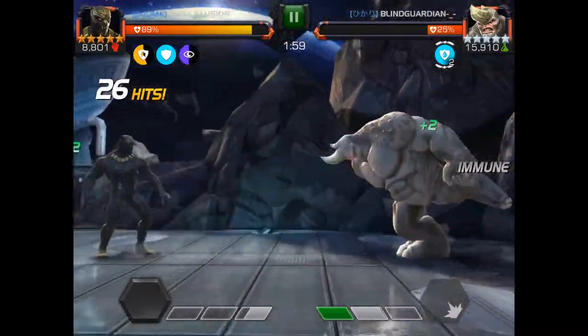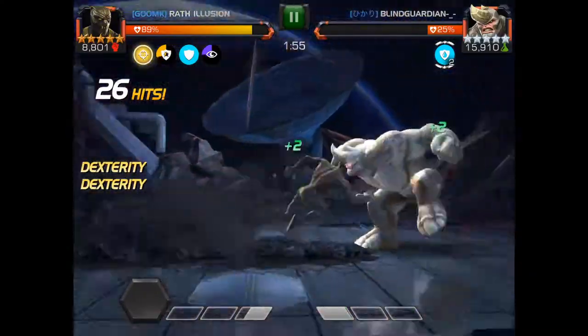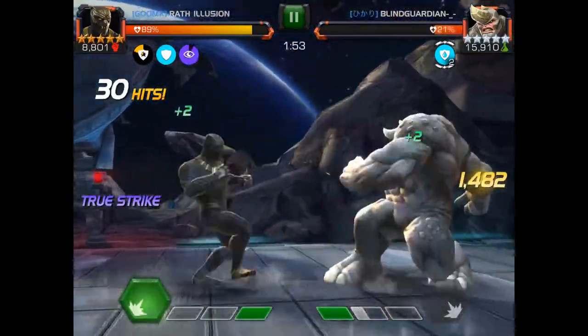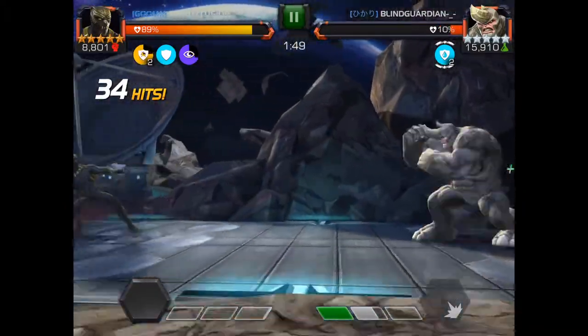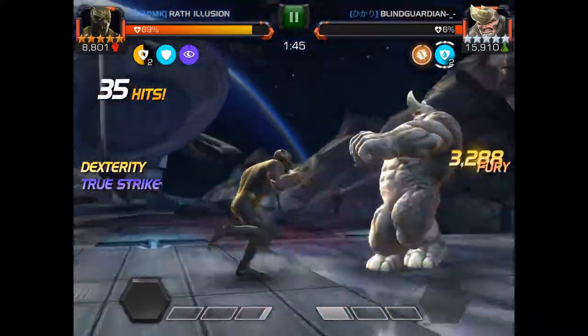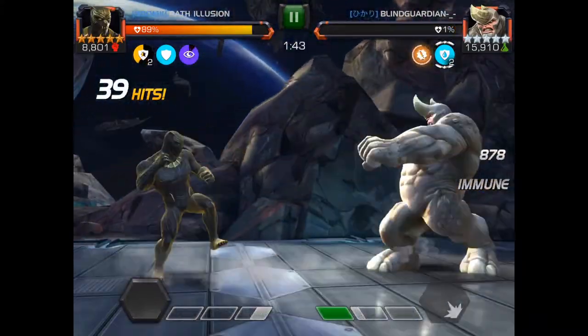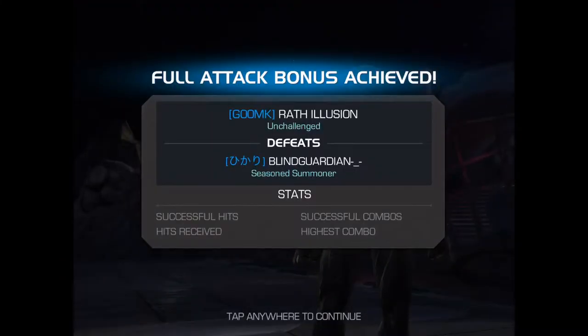With Killmonger, you're going to focus on doing your first super, which gives you those unstoppable charges as soon as he hits your guard. You're basically just going to guard until he hits you, and then attack him right afterwards. That allows you to get your combos in without taking chip damage throughout the combo.